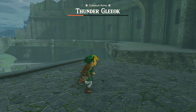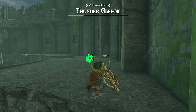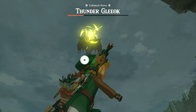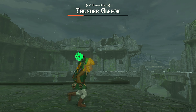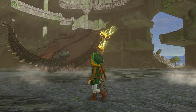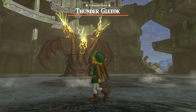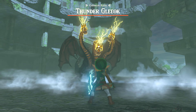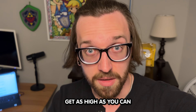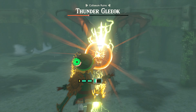Once the Gleeok heads do eventually fall, you're only going to have a few seconds to rush in and deal as much damage as possible with your regular weapons. In this example, the Thunder Gleeok stays in the Colosseum for the most part — he does fly high above it, but you need to work within whatever limits the arena gives you. The Gleeok is also going to start to hunt for you when you hide, so any safe place you find is only going to be safe for a few seconds at most.